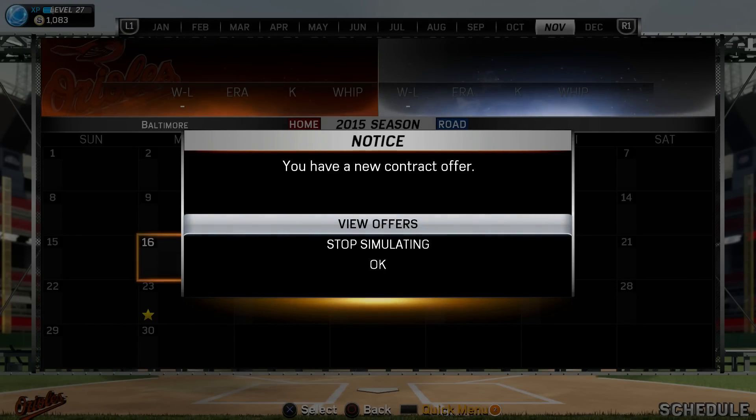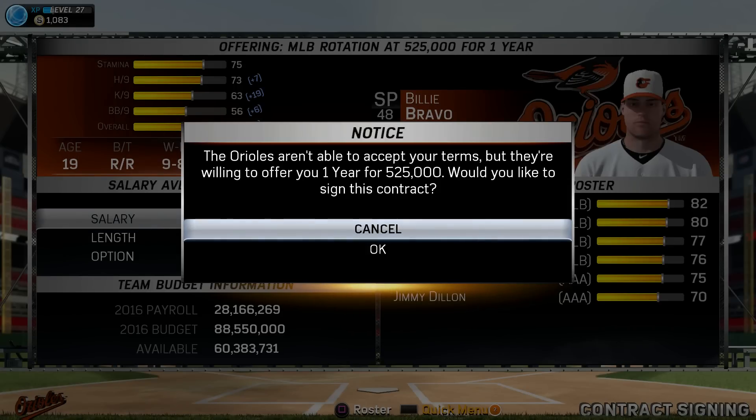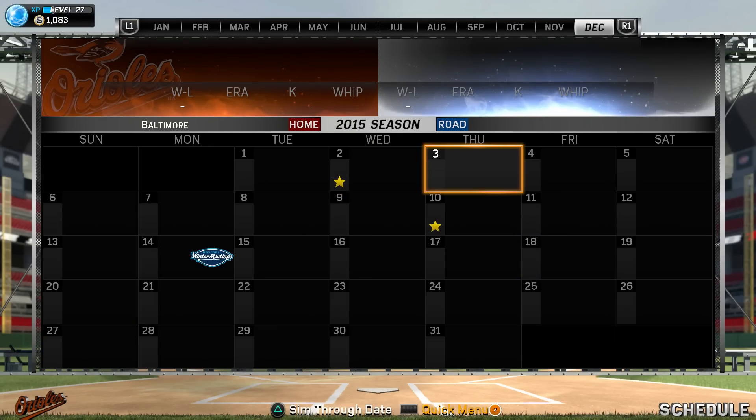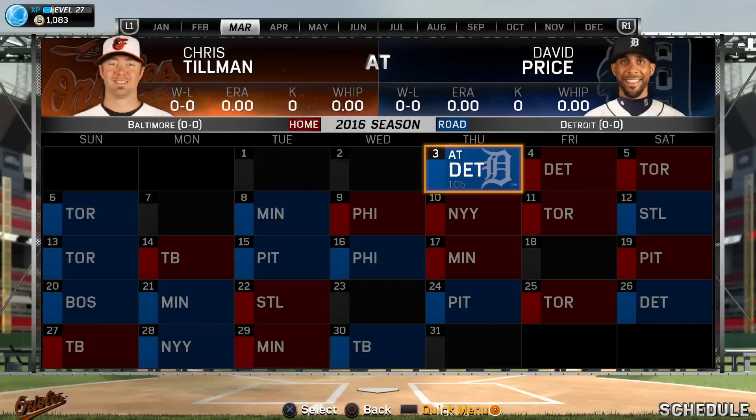We have a new contract offer — we're a long way from free agency so all we can really do is ask for more money. Bumping it up to 600,000, they'll probably say no — let's try 525. We don't need to negotiate hard, and they re-sign him for 508,000. That's what we'll be playing for money-wise next year when we come back into spring training for the second year of Billy Bravo with the Baltimore Orioles. We'll see how we can do in the sophomore season.